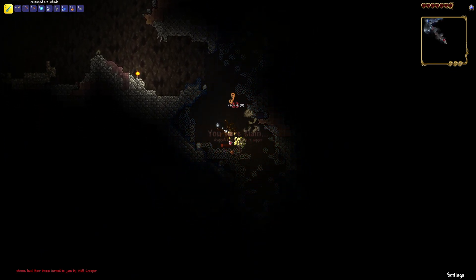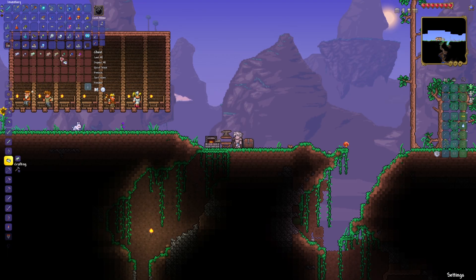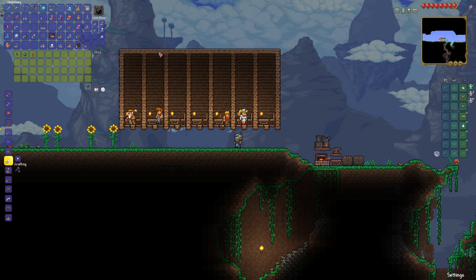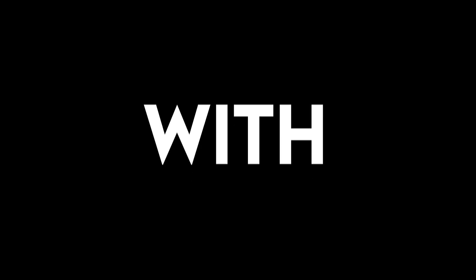A little after that I found a spider cave and sadly died, but the good part is the demolitionist arrived. So we started gearing up — we replaced armor with better stuff, used some platinum, and then made use of the demolitionist to get a ton of grenades, which helps out a ton.